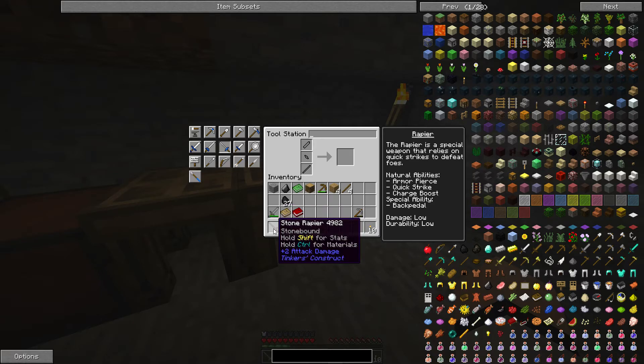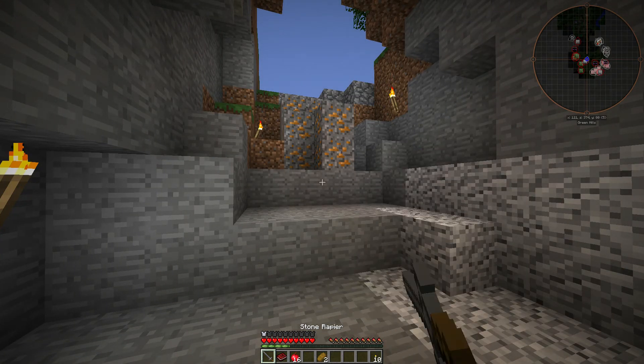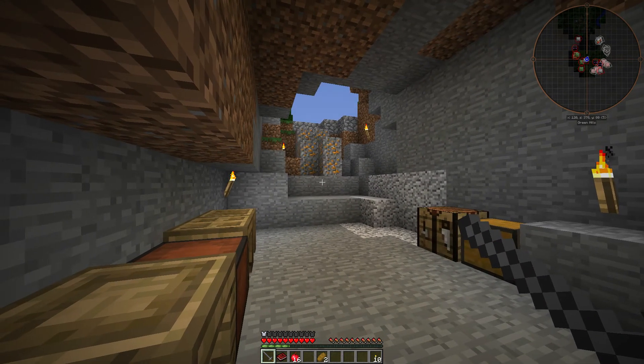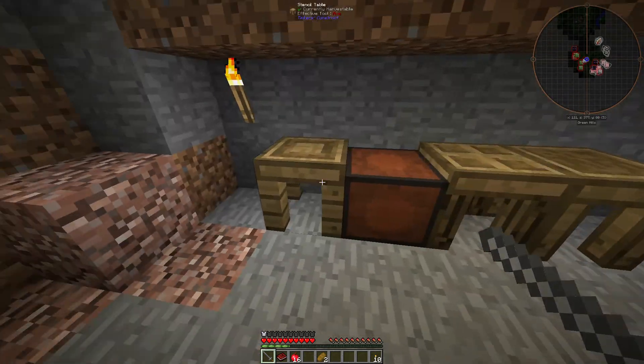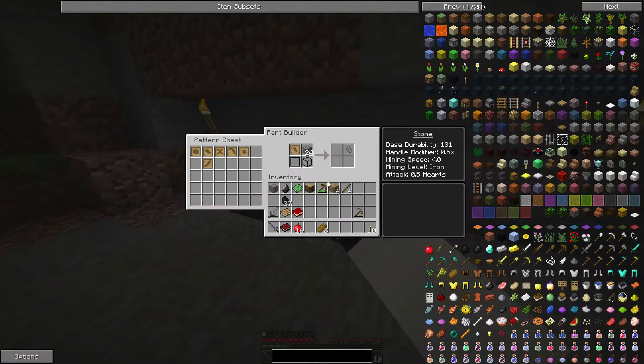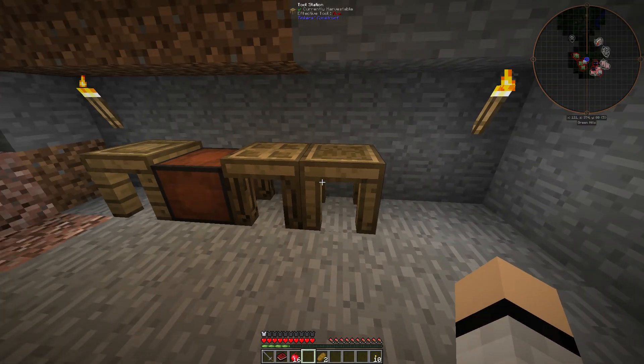If you notice it only has two attack damage. And if you hold right-click, you hop backwards — it's kind of funny. So most of the time I actually make a longsword, but I figured I'd try something different.